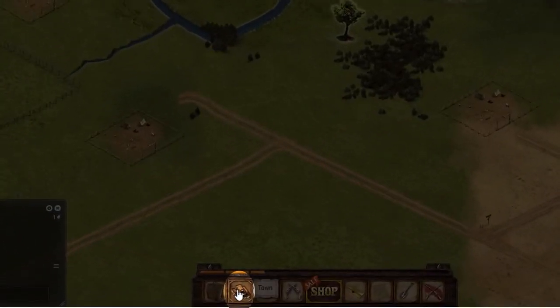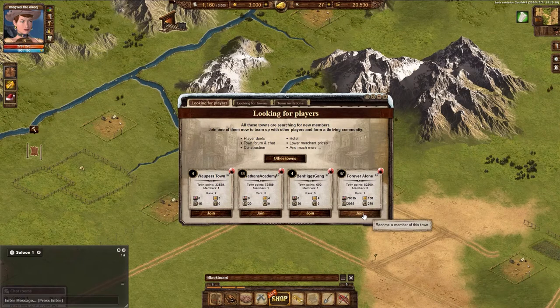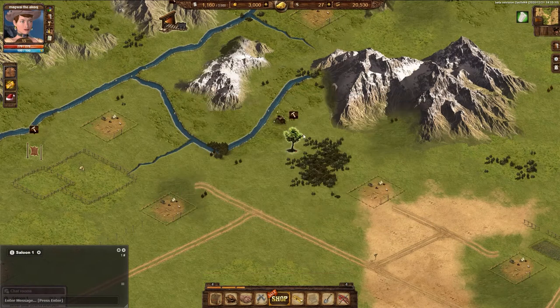The first way you can join a town is by clicking on the town at the bottom of the screen, which opens the blackboard. Here you will see all the towns with open invites for members. You just have to click and join and you are part of the town.